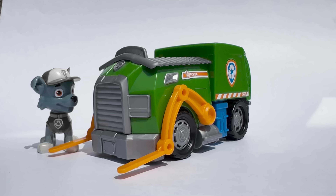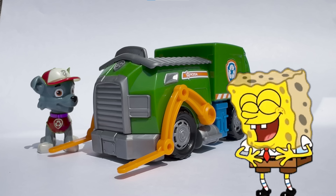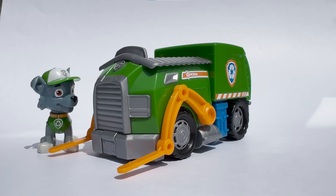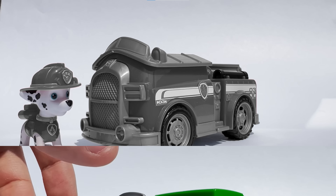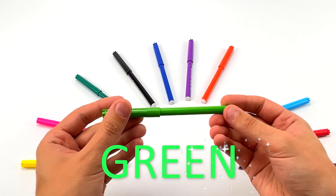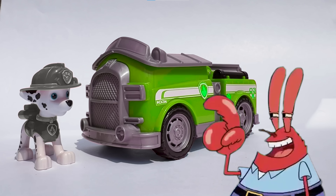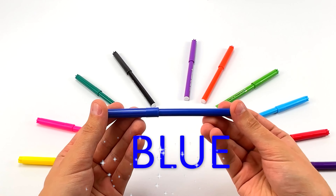Next up is Rocky and his garbage truck! I can't remember what color Rocky's truck is! So let's try the color pink! Oh no, that's definitely not the right color! Let's try again. Let's try the color blue! It doesn't look quite like the right color! Maybe it's the color green? Yes! Rocky's truck color is green! A very beautiful color!